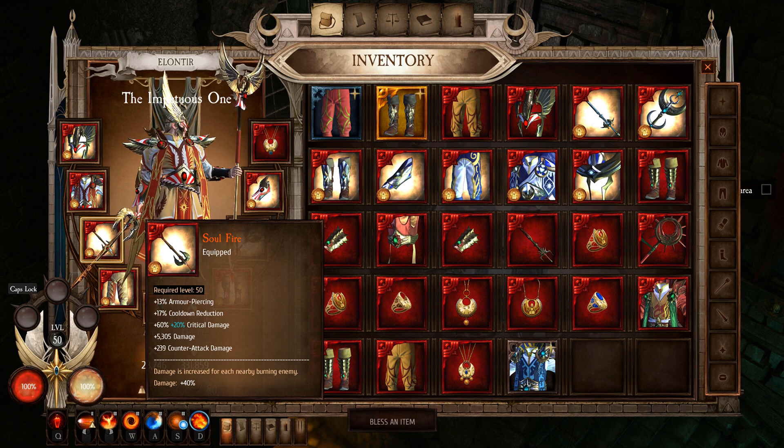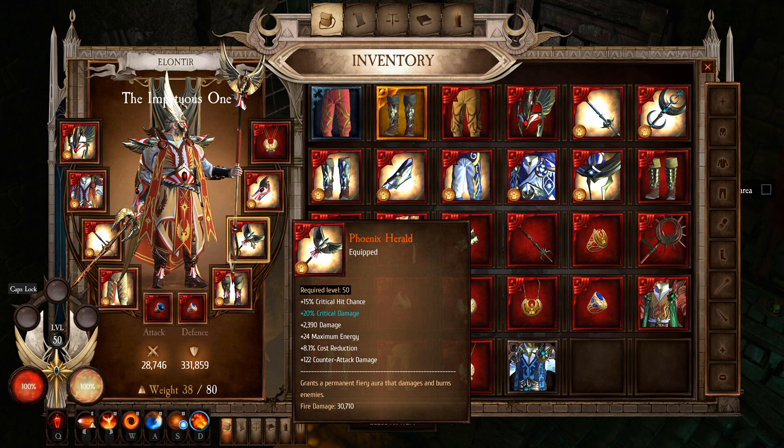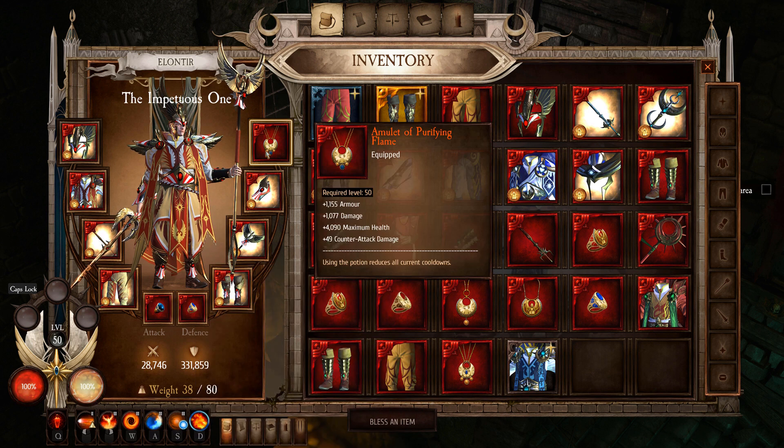The Phoenix Herald staff grants a permanent fiery aura that damages and burns enemies. This is a really cool staff — I'd probably use the Relentless Signal in its place normally, but since this is a full fire build, this just fits the aesthetic.